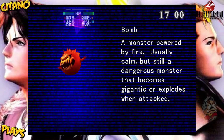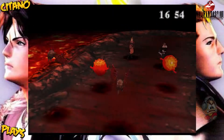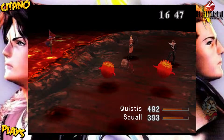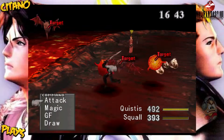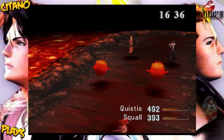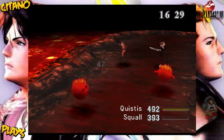It has 30 HP. Its resistances are kind of weak. Let's just draw from that one. Take all these bats on the side there, cause they're pretty weak. We don't have any ice magic yet though, because we haven't faced an enemy that has ice yet, so that's fine.